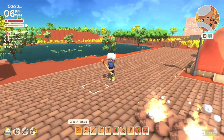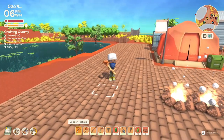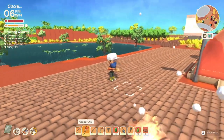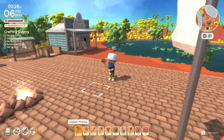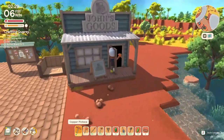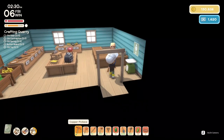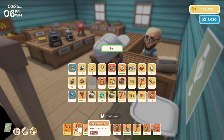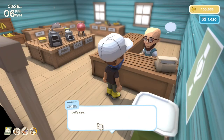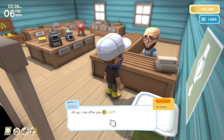A handy tip when it comes to your tools and weapons: don't keep using them until they break. Like my axe and pickaxe here which are nearly done — head over to John's and sell them before they break. It's more efficient because instead of breaking and losing it forever, selling this copper axe gets you around three and a half thousand Dinks back, which is a little extra money rather than getting nothing when it breaks.